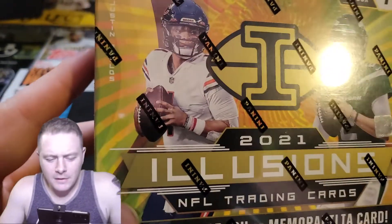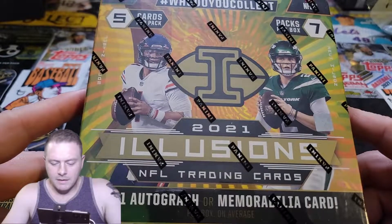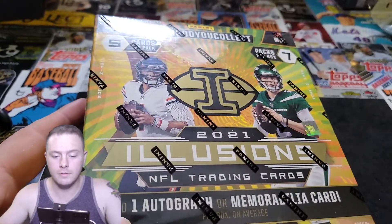Alright guys, welcome back to SkyCon the Finder. Today we got the Panini Illusions — you gotta find one autograph in this mega box. It's gonna be a nice quick rip, doing it in honor of the Super Bowl. Hopefully we'll get something good here, maybe even a Hall of Heroes — that would be mad.